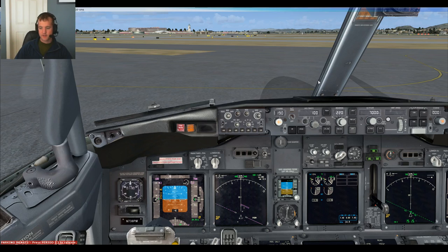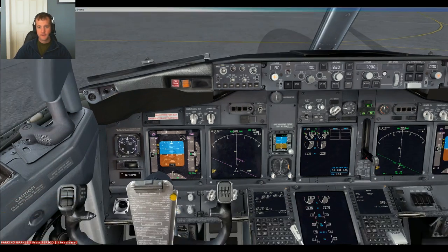In Las Vegas clearance, it's Southwest 223 with Whiskey. Cleared to Lindbergh Airport, McCarran 3 departure, 29 Palms transition, then as filed, climb via SID, departure frequency 125.02, squawk 2077. Readback: Glitter Lindbergh via the McCarran 3 departure, 29 Palms transition, then as filed, climb via SID, departure 125.02, squawk 2077. Southwest 223, readback correct.